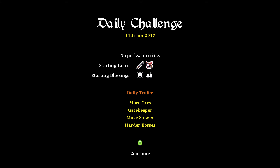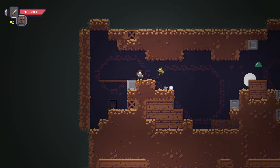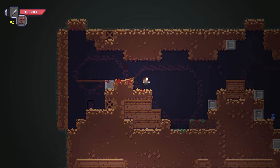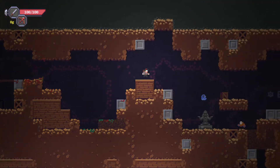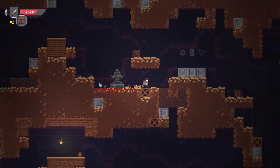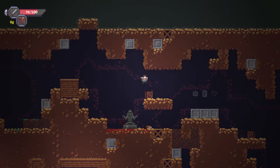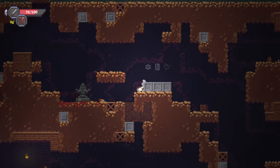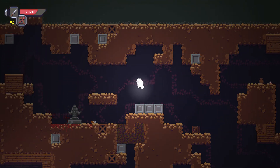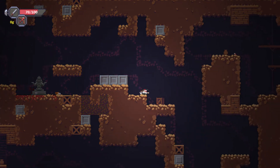Move slower, harder — oh boy. Maybe I shouldn't have done the daily run. What the Sam heck did I just start with here? Got some kind of explosive bow starting here. 55 gold? I don't have any gold to gamble with. Bow bag, all right. Close to fifth cards is a large explosion — I can get behind that.